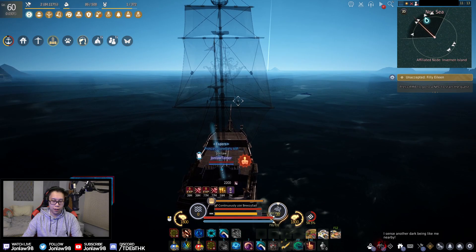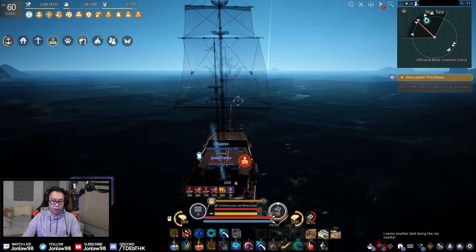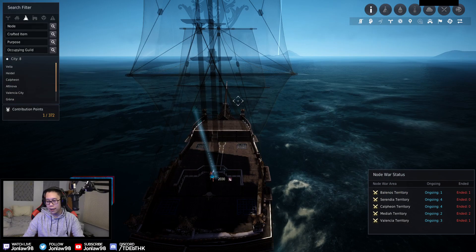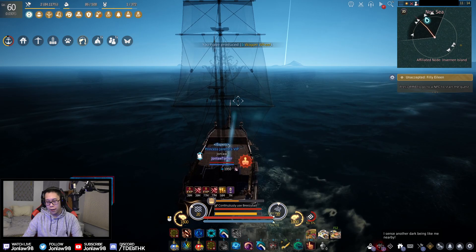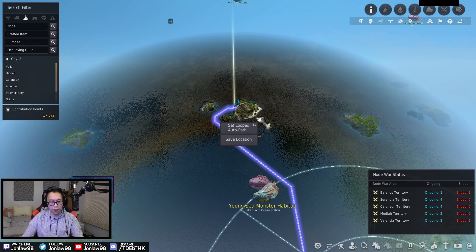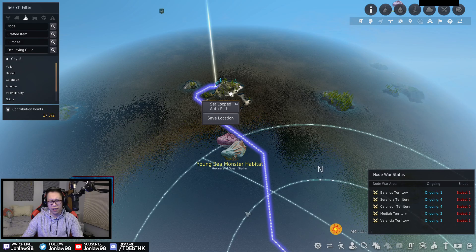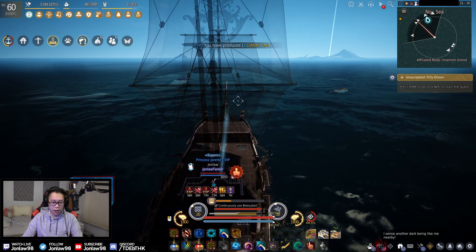Once you have the frigate or sailboat, where do you go from there? The way you upgrade your boat is you have to collect a lot of materials — I can show you once we get there. One thing I'd recommend is keeping a character in this area, above the sea monster area at Akulazai I believe. That's where you're going to be doing a lot of your dailies and getting this stuff done.